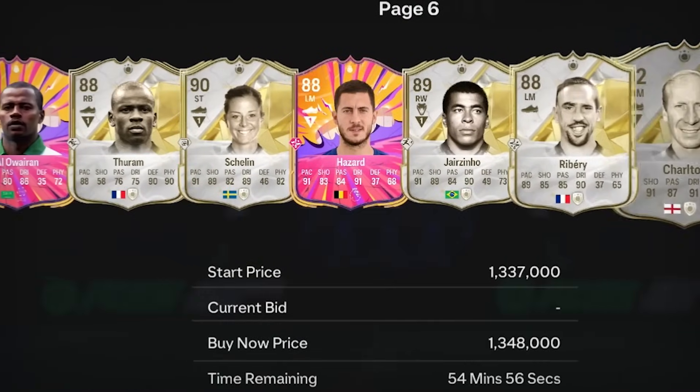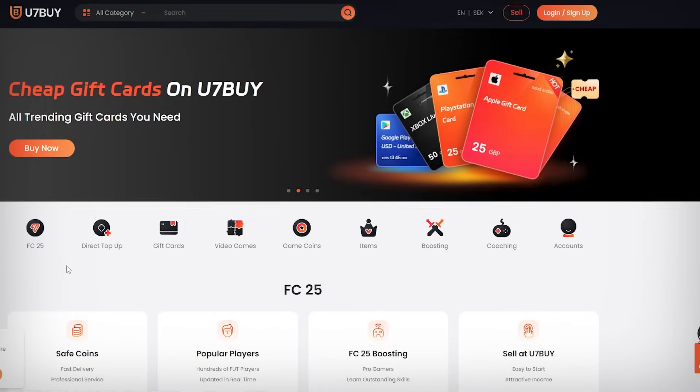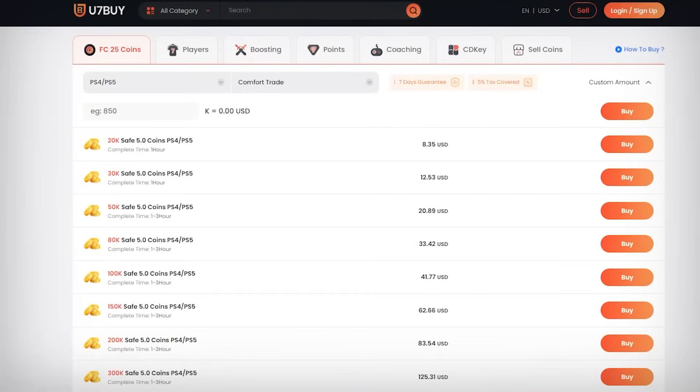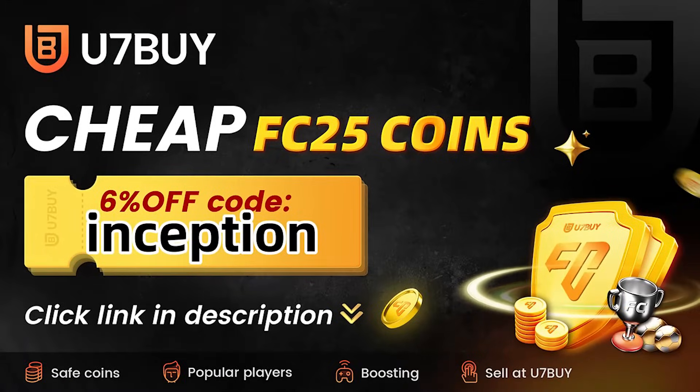If you want to be able to buy the most expensive players and open the best packs in FC25, go to u7buy.com to buy your EA FC25 coins. It's cheaper than buying FC points and just as reliable. With their already amazing prices, you can get an extra 6% using promo code INCEPTION at checkout.